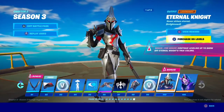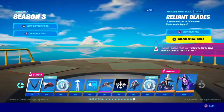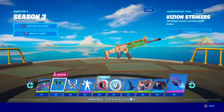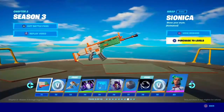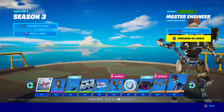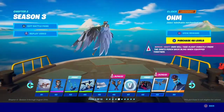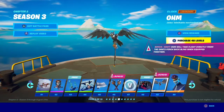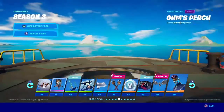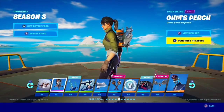Oh wait, bonus on this. Continue leveling up to show off Eternal Knight's true style. We get dual wield pickaxes — that's a new thing for this season, pickaxes can go into two. OHM will take flight directly from the OHM's Perch back bling when equipped to get into the glider — that's actually pretty cool. So if you have this on, it will jump out from the back bling and go into the glider.